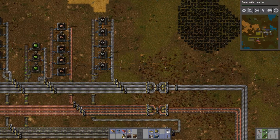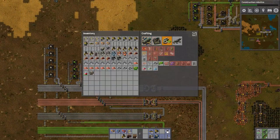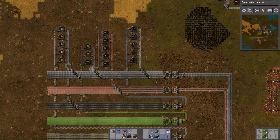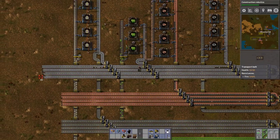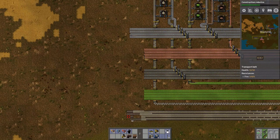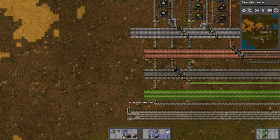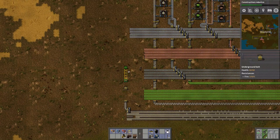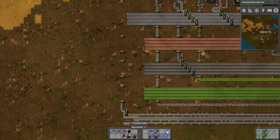The next thing we gotta do: we got belt, and we can use that to produce our underground belt, which is just iron and five transport belts. So we'll bring iron over and bring the transport belts up a little bit. We'll break off one line for transport belts.